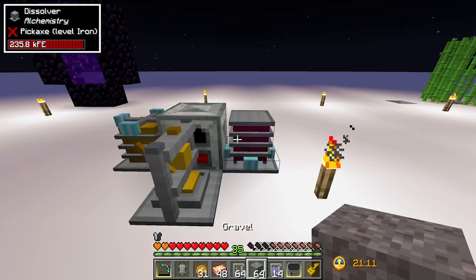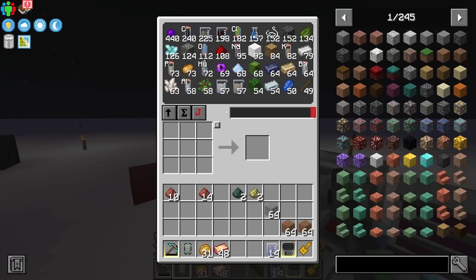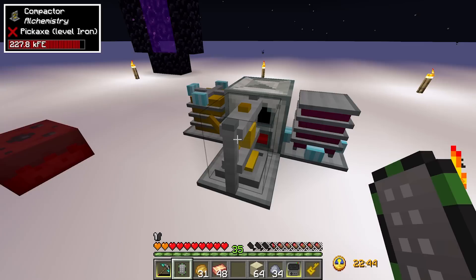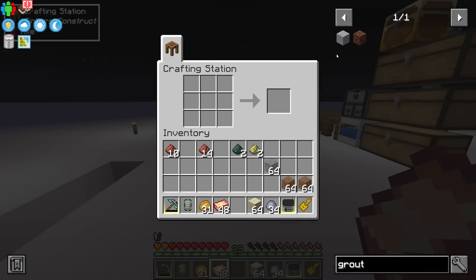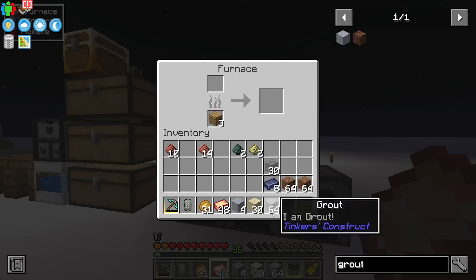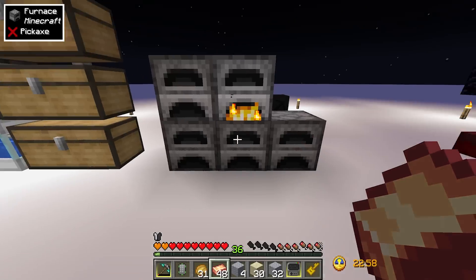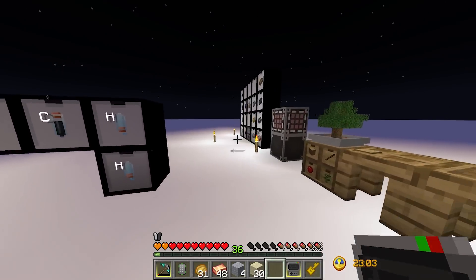Unfortunately sand is a four-to-one ratio, not one-to-one: while you get 64 gravel from 64 silicon dioxide, you need four stacks of silicon dioxide to get one stack of sand. Once we have sand, gravel, and clay, we can craft those into grout and run it through our furnace wall. I do want to upgrade this furnace wall at some point during today's stream — there are much faster furnaces available in this mod pack.